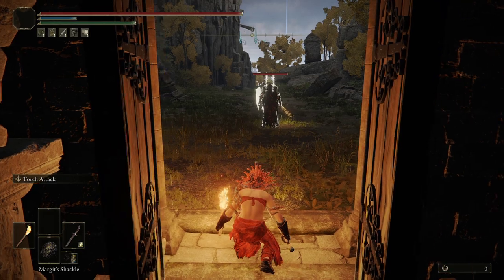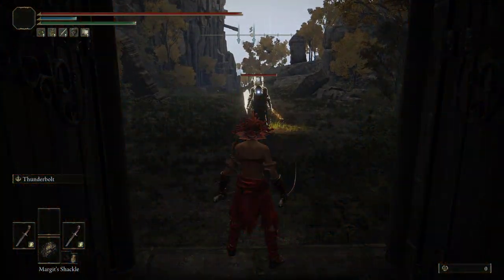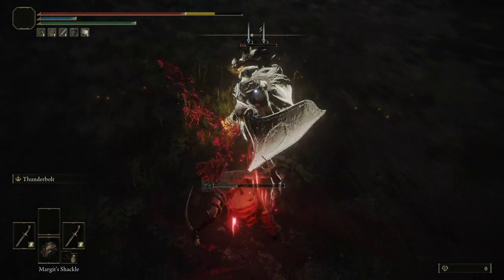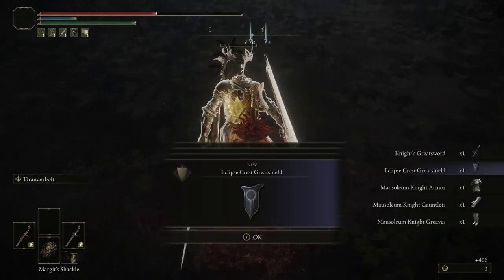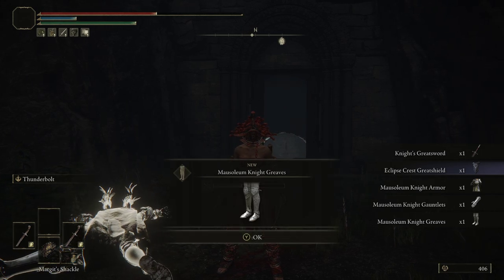There's a Mausoleum Knight right here next to the Grace, and you can go ahead and just kill him over and over again. He drops three pieces: the shield, the armor, the gauntlets, and the greaves.